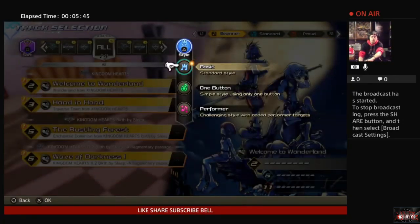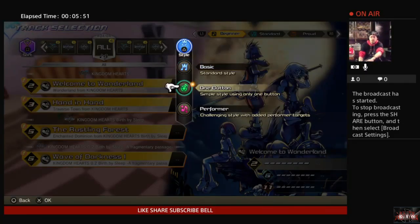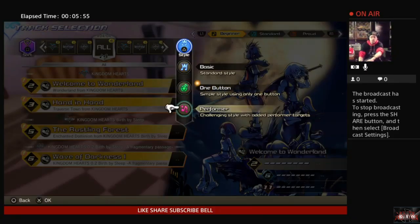That gives you three different types of challenges. Basic standard style, which is the play that we saw in the tutorial. One button style, which is basically like Guitar Hero where all you have to do is strum. And then Performer, where it's going to have challenging styles and specific button presses for you to do. I'm actually looking forward to testing this out in more detail. I'm going to take a very short break, and then we're going to be back with Welcome to Wonderland, Basic.